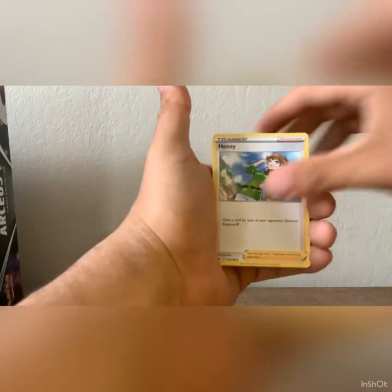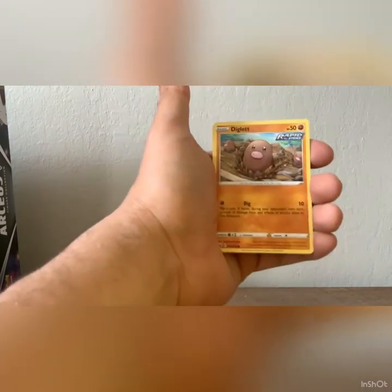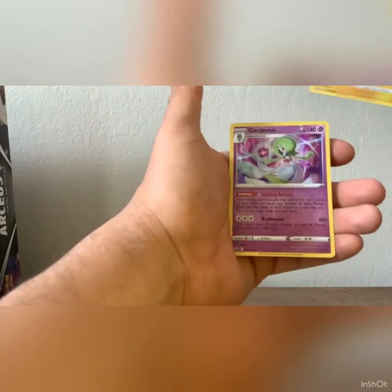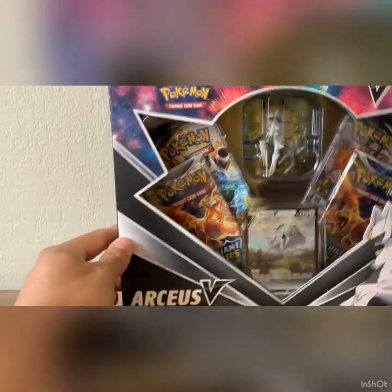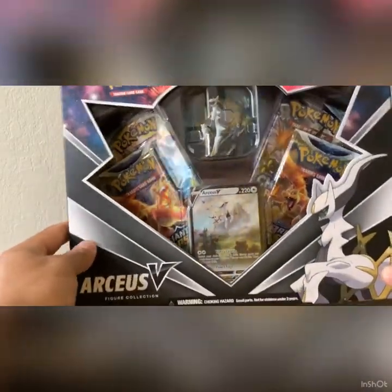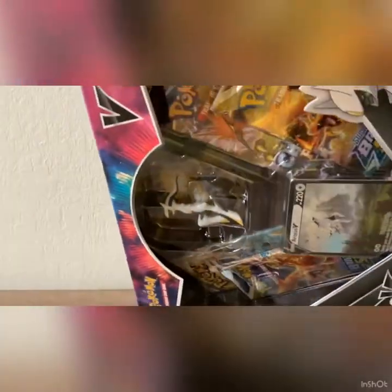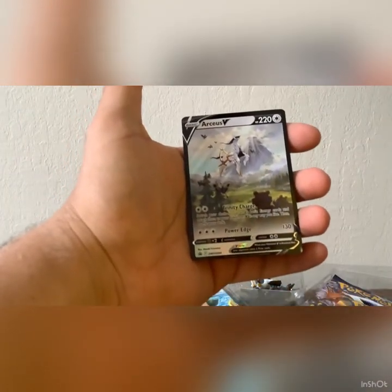Chilling Reign, let's go! Crushing Gloves, Honey, Impact Energy, Bounsweet, Cramorant, Diglett, Larvesta, Inkay, Hariyama — oh! First holographic of the day, Gardevoir! That is the tin, and the last thing we have is this beautiful Arceus V Pin Collection. That is really nice, I actually like this card a lot.